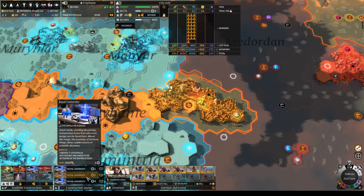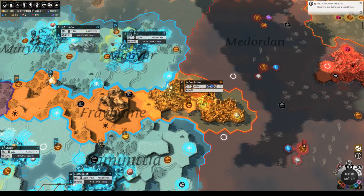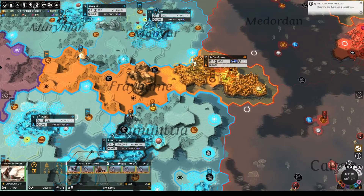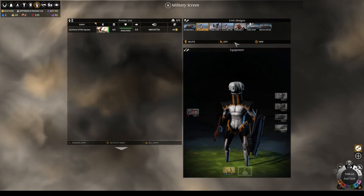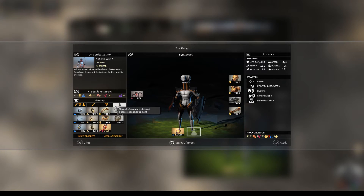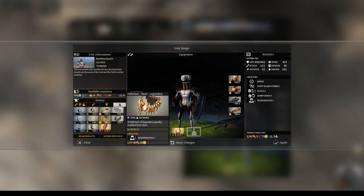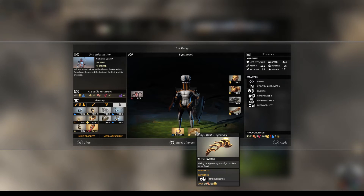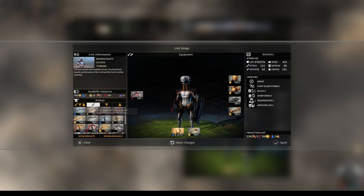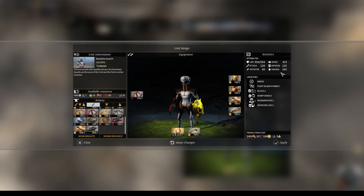14 turns to Difference Engine — it may not actually end up being 14 turns, depending on whether we're able to keep pushing the science stockpiles hard enough. Let's update the unit designs here. It's basically just going to be Nameless Guard plus my hero. I'm not going to try to put the Wordless Will on people — I just don't think we can afford to have it. But I can go for improved life on everybody, and the dust shields and the tier-2 crossbows. That's not totally awesome, but it's not horrible.